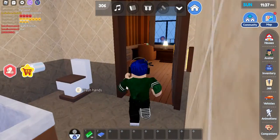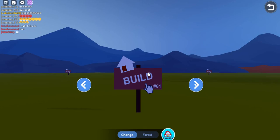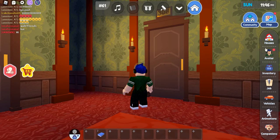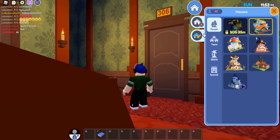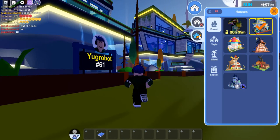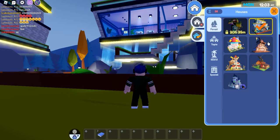Now let's go to that other house - we go to plot 61, which should be nice. We're going to cancel this out and then start teleporting. This is the house - it's like a nature house, or what?